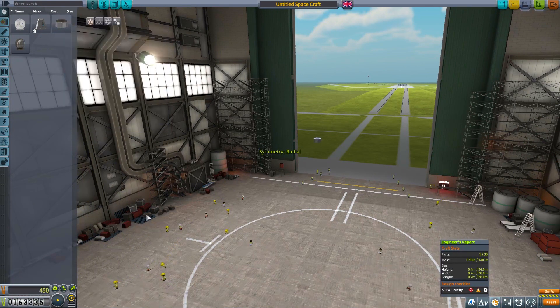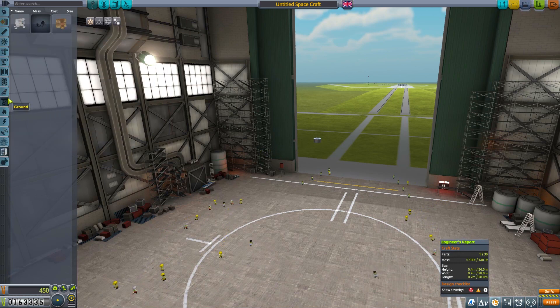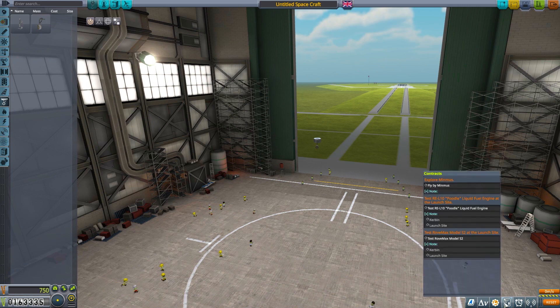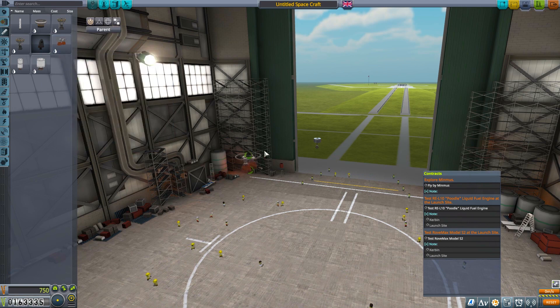So let's take a probe core and do that. I want a rover part around here somewhere — a Rover Mate, that's the one. The mission requires a Rover Max Model 2S, so we've got to be at the launch site. And then I need an engine as well, so we need a poodle. Put that on there.